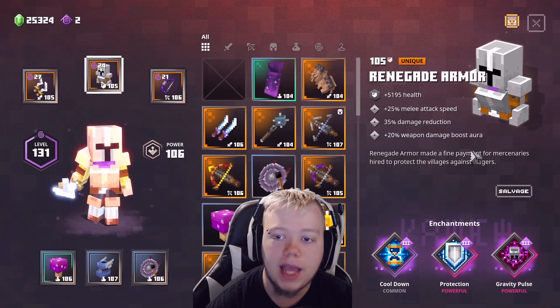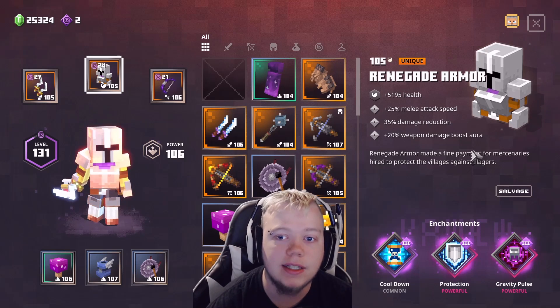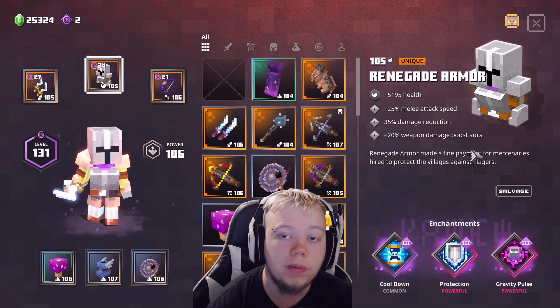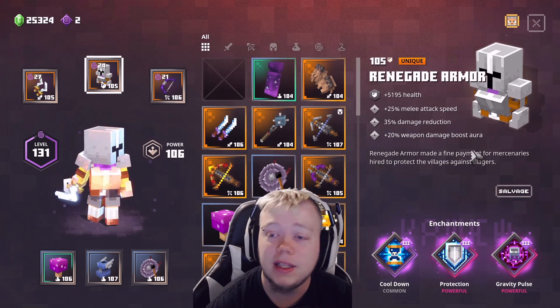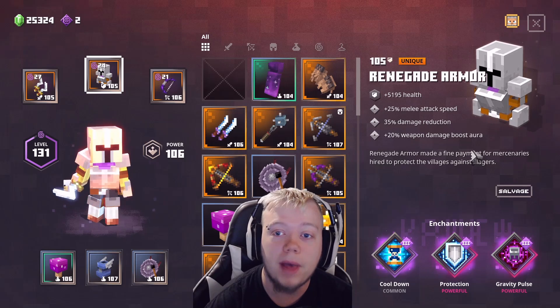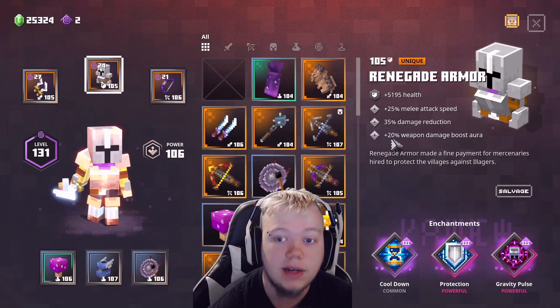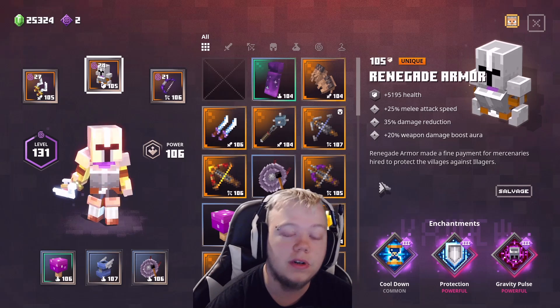The most important roll here is cooldown by far — cooldown is what you absolutely need on the Renegade Armor. The other two are optional but highly suggested. Also the 20% weapon damage boost aura — I did some testing and this actually only boosts your allies, it doesn't boost you. But if you're running with friends with Renegade Armor, it will boost you. So I highly suggest all four of you run Renegade Armor — basically if everybody had it, you'd each have a 60% damage boost, on top of that attack speed and damage reduction.